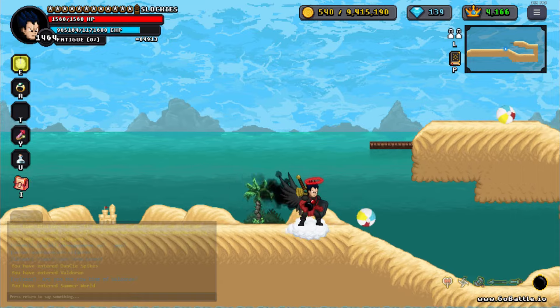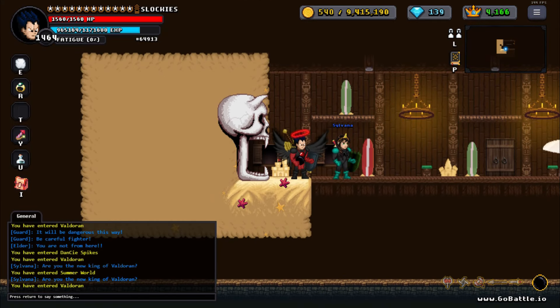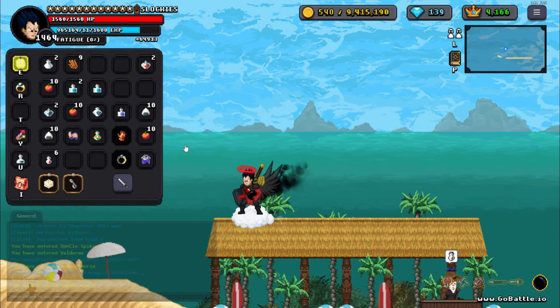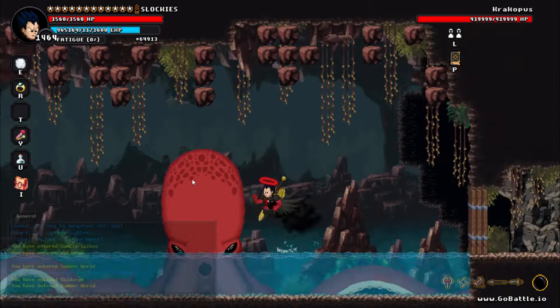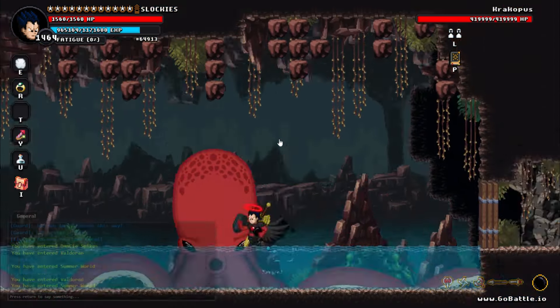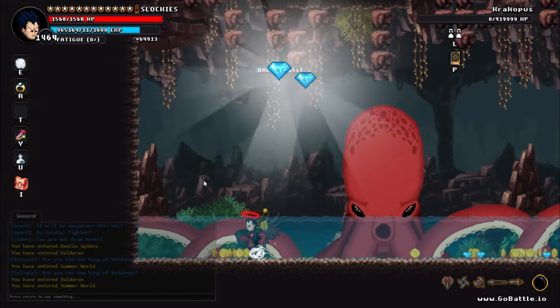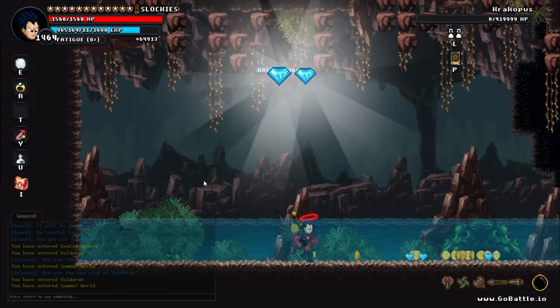If no one is inside the summon world after one minute, then go check the Crackbus later and go kill him. If this didn't work, then that means the map hasn't reset, possibly because someone is inside the summon world. And if it did work, the boss should be alive.